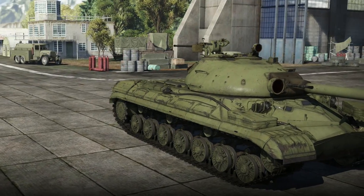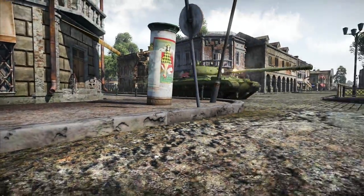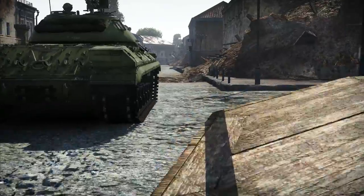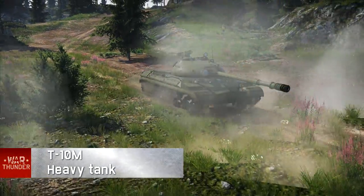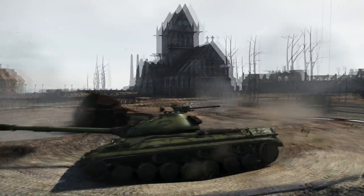The USSR, on the other hand, is focusing on heavy vehicles, this time with the T-10M. With its so-called pike nose, much loved by Soviet tankers, in combination with excellent armor on all its projections and a maximum speed of 50 km/h, this tank will cause more than a few problems even for fast enemy medium tanks.